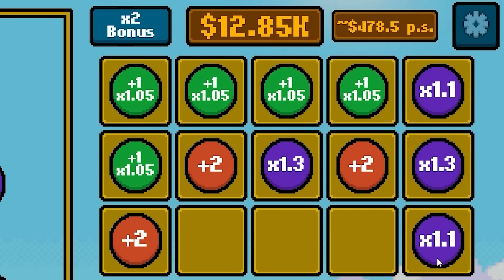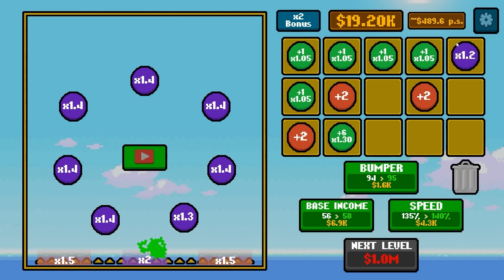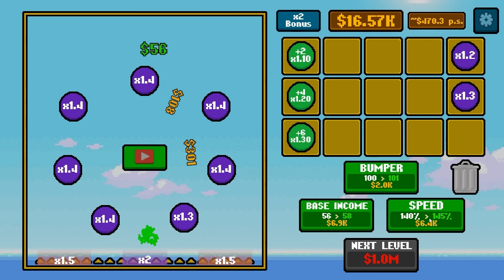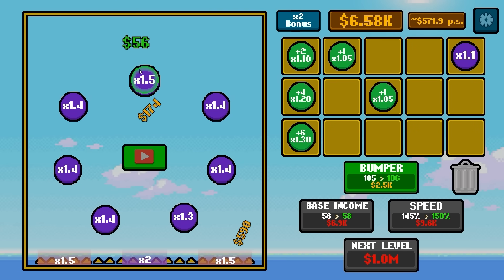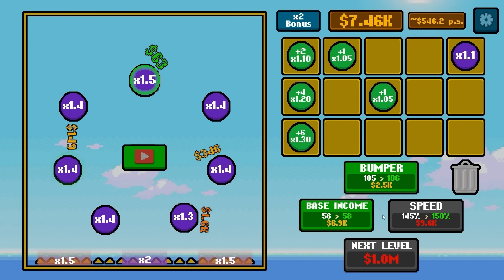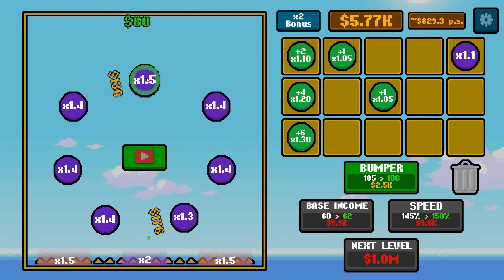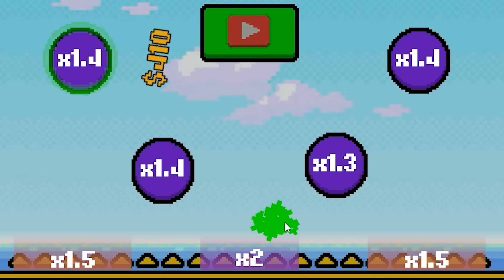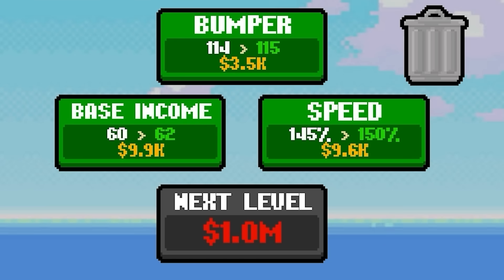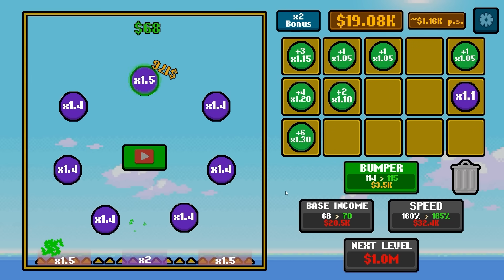I'm starting to make money just about faster than I can spend it. We're going to upgrade speed another 10% and drop a 1.5 right at the top, so now everything that lands gets an instant 50% increase. Basic income can also go up — one more time so it's an even $60. So we get $30 as soon as it touches the first one and they keep multiplying from there. They also get nice multipliers at the bottom. We get another $110,000. Buying a few levels of speed and increasing income up to $68 per drop.